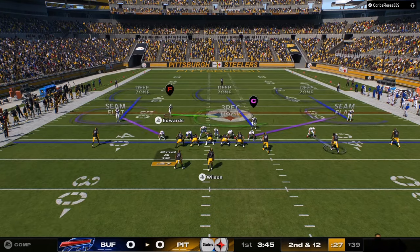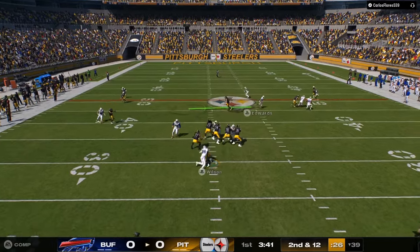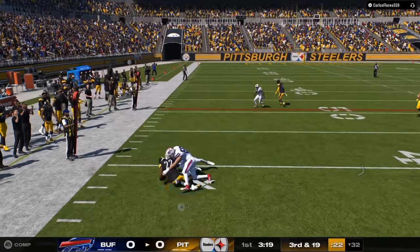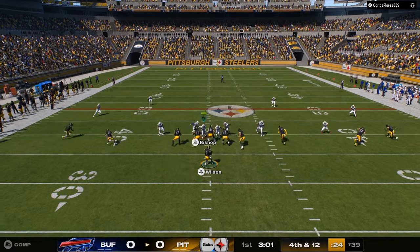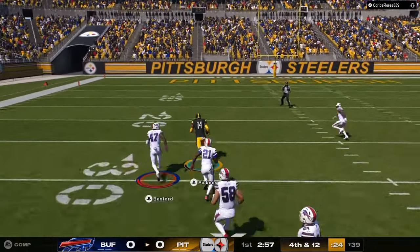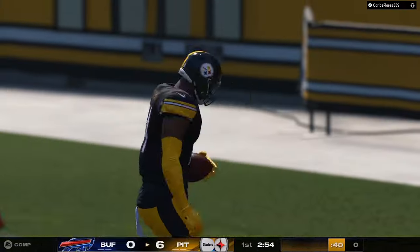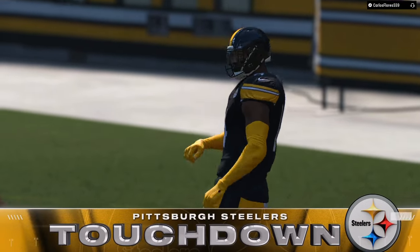If you are a Patreon member or you have the ebook, as you can see the super fast blitzes from three different formations still work. It's a zero-zero ball game — I'm the Bills, my opponent is Pittsburgh. A lot of people have been using Pittsburgh, and he throws it right over the top. That was the only weakness in this defense and I couldn't get my user back fast enough.